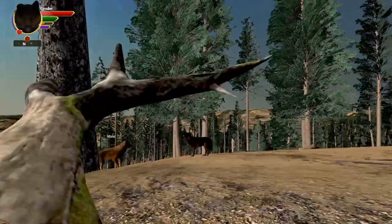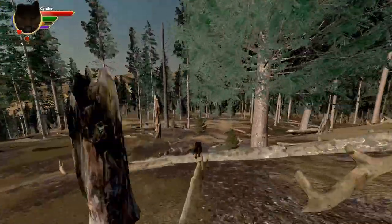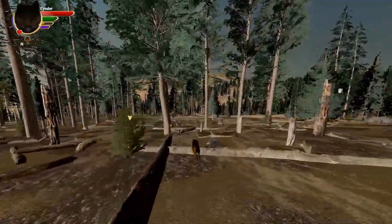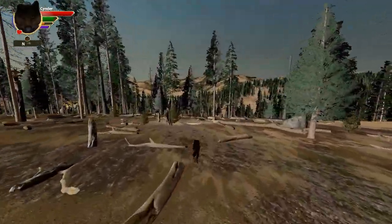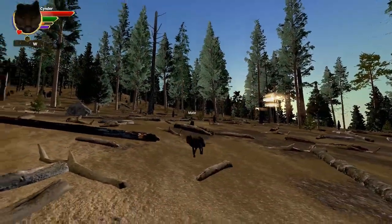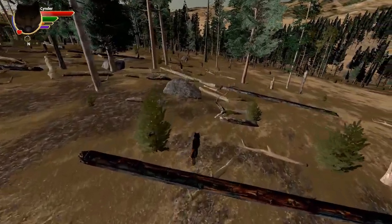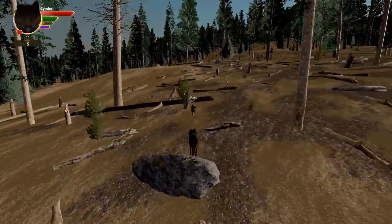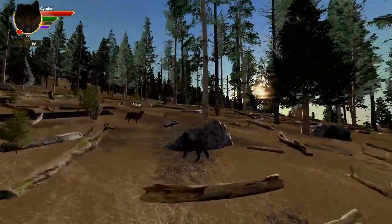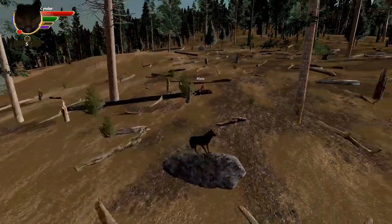To get to Slough Creek, you just go to the star on your map, or even just create a new game from the main menu with this wolf and Slough Creek. Our how-to videos will continue in Slough Creek — the next one will be strategies on territory and den sites, and then there'll be one on how to raise pups.